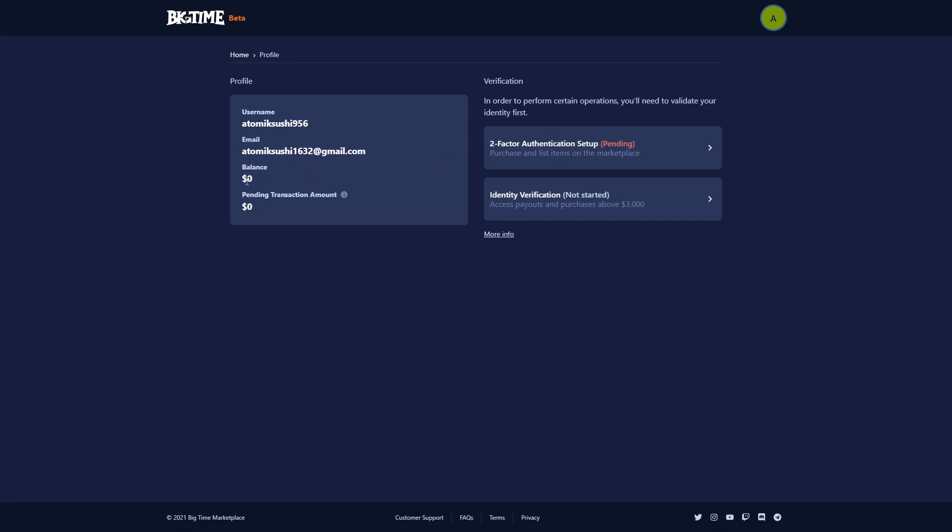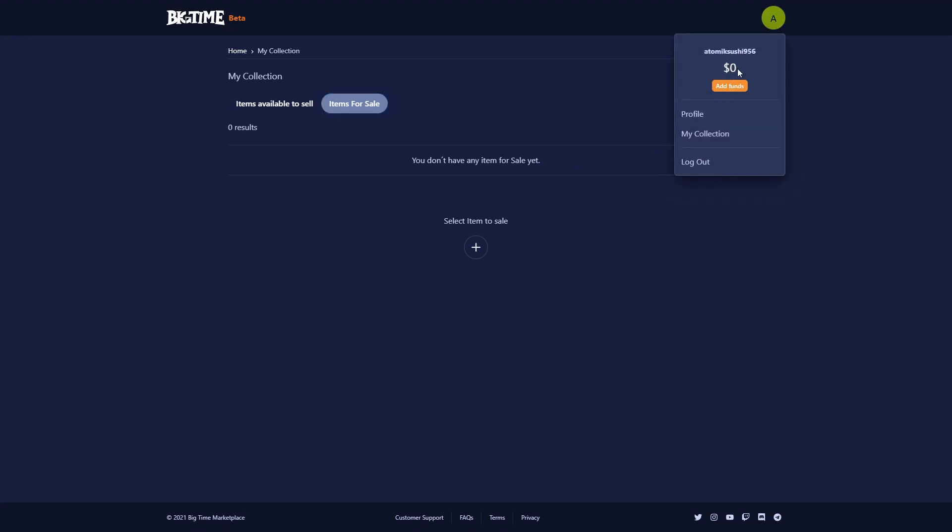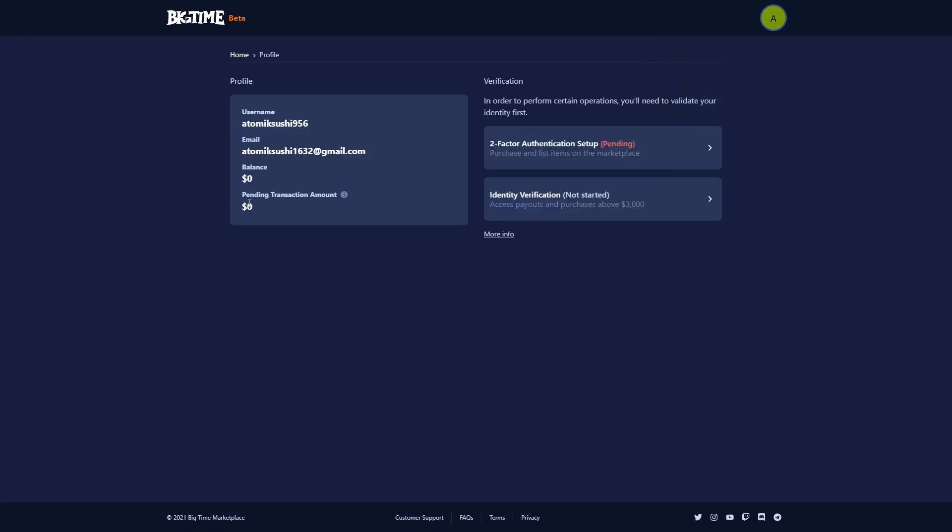If you look over here on the left, you'll see your balance — that's the amount you have in your Marketplace account. If you look at the pending transaction amount, that is the money you are receiving from sold NFTs on this Marketplace that has not yet made it to your account. If we go back and look at my collection, you'll see items available to sell — those are the items you own on the Marketplace that you can list for sale. If you click items for sale, it will show the items you own that you have listed for sale. It's important to remember that if you list an item for sale and it disappears, it is not gone — it's simply moved over to items for sale. And once that item sells, you can look at your funds and you won't see any funds there from that sale. That's whenever you go back to profile and look at that pending transaction amount, and it can take up to 14 days to receive them.